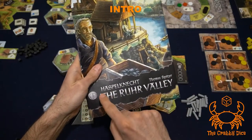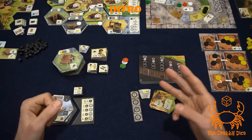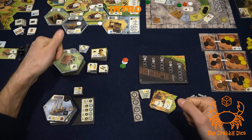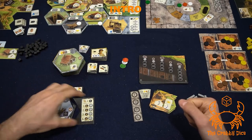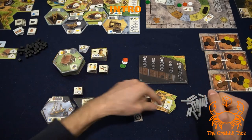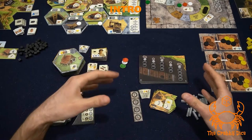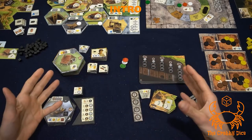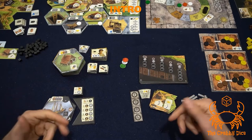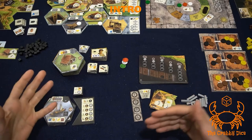Welcome back. Today we're looking at the expansion to Haspe Connect called the Roar Valley. You get three distinct modules in the box: the first module has new development tiles, the second module has black development tiles which add a fifth row for new bonuses, and the big module is the iron module which adds a new resource. You can play with any of these incorporated into your base game, or all of them — your choice.